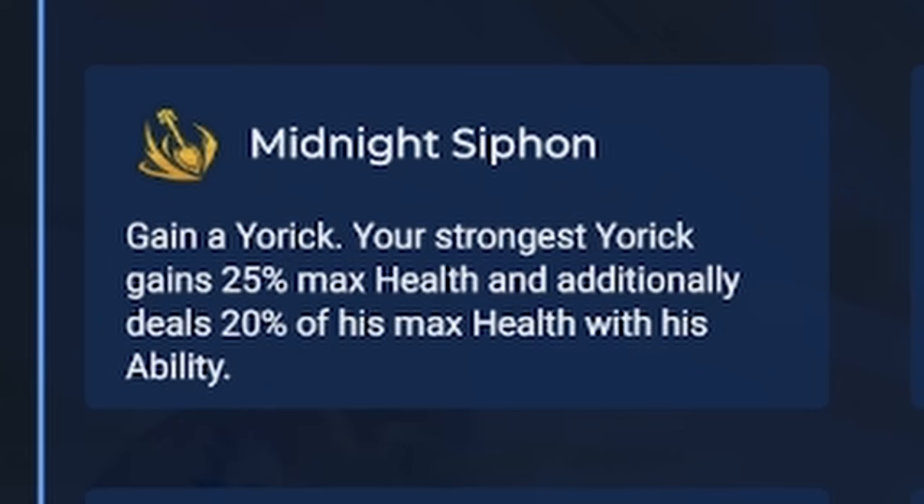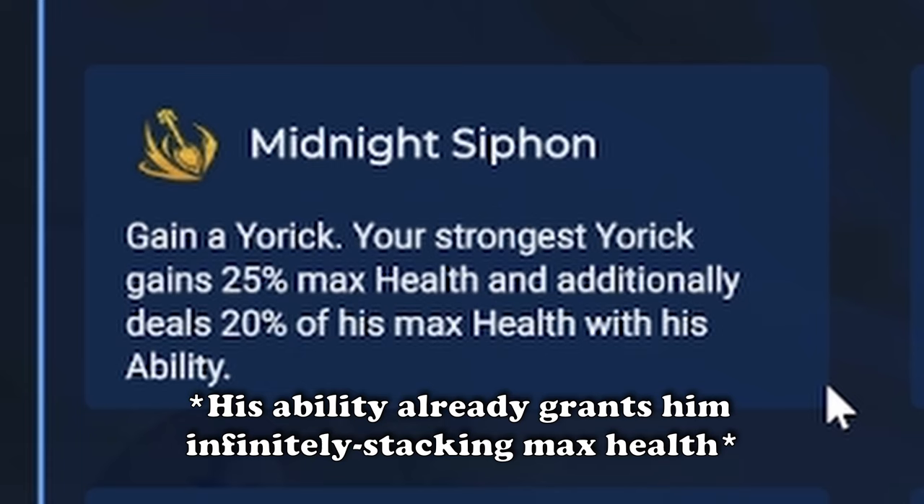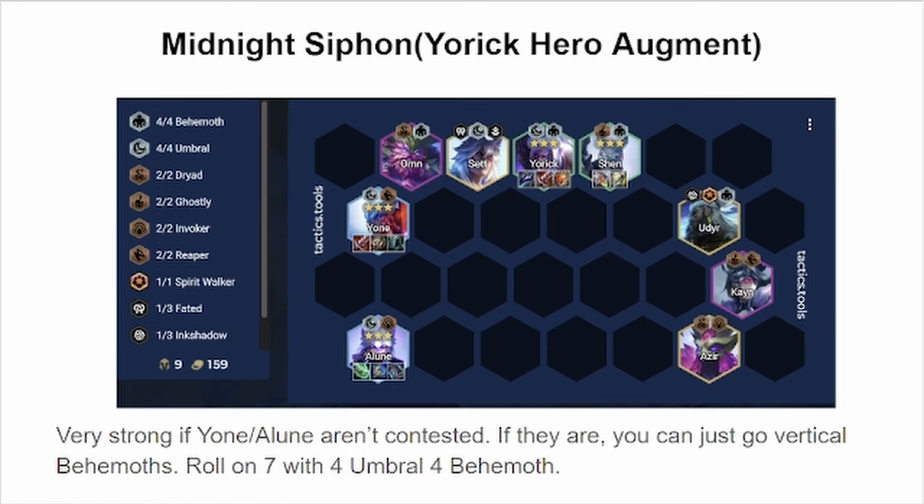Yorick's hero augment is Midnight Siphon. His strongest Yorick will gain increased max health, and his ability will deal damage scaling with his max health. Midnight Siphon was a menace in the PPE. It's been nerfed, but it's still quite strong. For the most part, you want to go for a vertical Behemoth setup, but if you can get away with rerolling Yone and Elune because it's not contested, I think that's probably the better strategy.